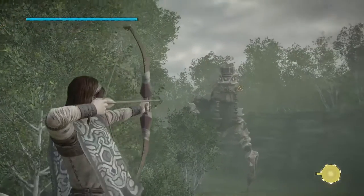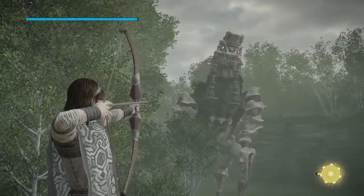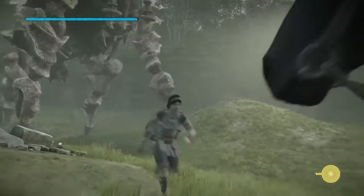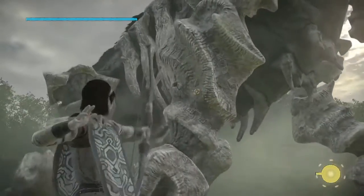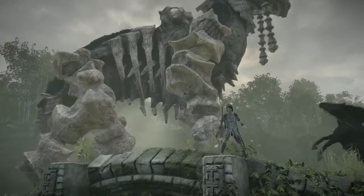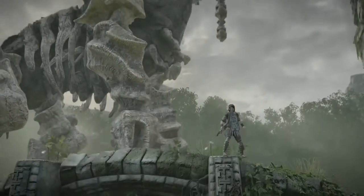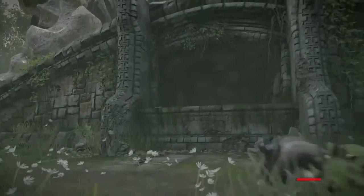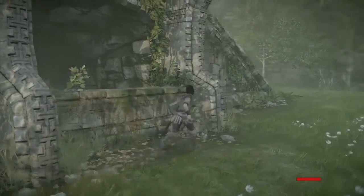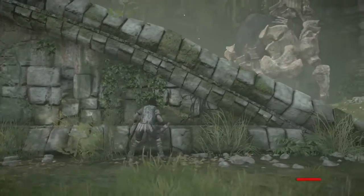Once their eyes turn from blue to orange, that means they're mad at you. If you use a charged arrow, you'll get a bit of a drop, but if you hold it, it'll go straight. Okay, I just want to make sure he knows I'm here — okay, he does. Go to the next one over and be very patient. Make sure you don't go far enough that he can see you.